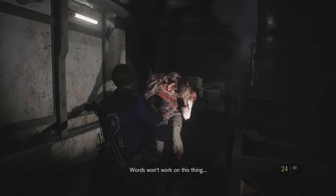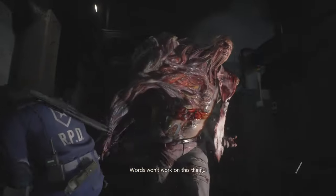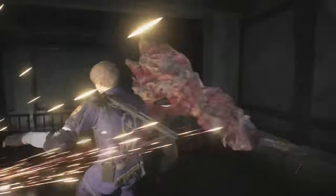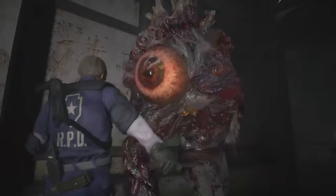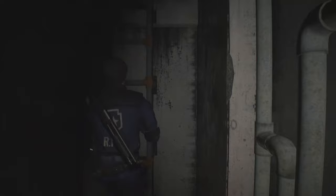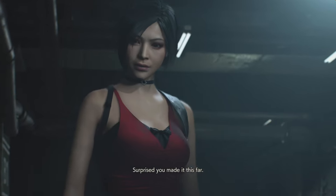Since we aren't cowards, we turn full British mode and use our knife to slash the ever-loving shit out of him. He managed to land a hit on us, but because we were full of determination, we kept slashing until he couldn't handle it anymore. Now that Birkin's gone, we hit up a ladder into a parking lot, where we get to meet Ada Wong, the series' number one waifu. She kindly tells us to fuck off and walks away.